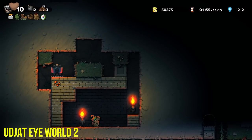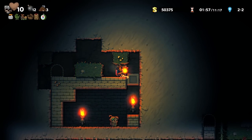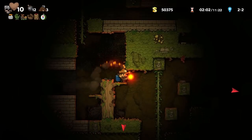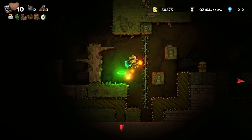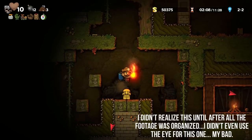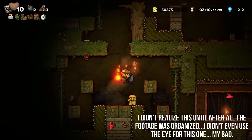Now let's talk about that Udjat Eye. In Spelunky HD it found the Black Market — is that still true? Indeed it is, but that's not all. In the jungle you can indeed find the Black Market in the same way we did in HD.